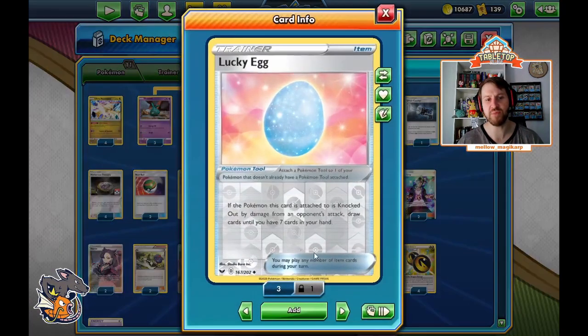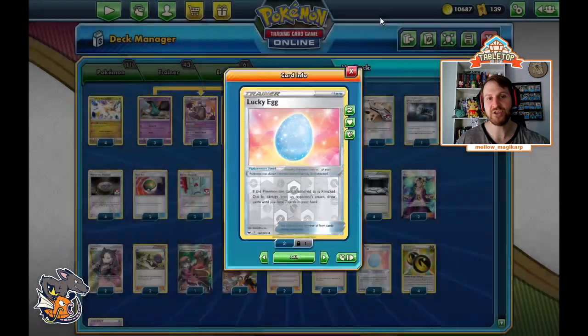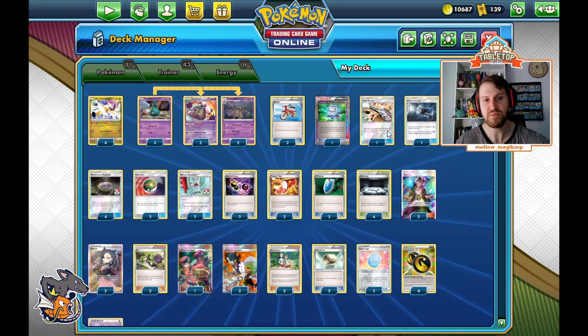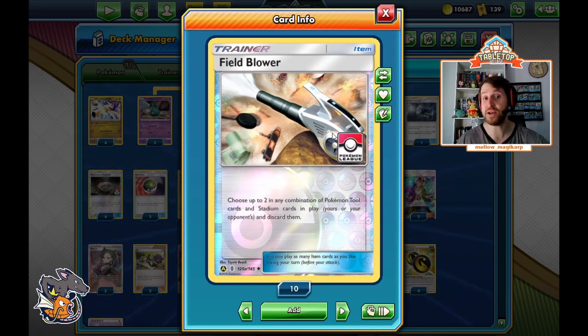We also play Lucky Eggs, a standard legal card. This essentially prevents your opponent from disrupting your hand — taking a knockout and leaving you with nothing. We do play a Field Blower, which can power up Garbotoxin, remove Life Dews, and remove Chaotic Swell. Turn one, our goal is to get down Silent Lab and get down Double Dragon Energy, so being able to get rid of a Chaotic Swell played by an ADP Zacian deck is very important.